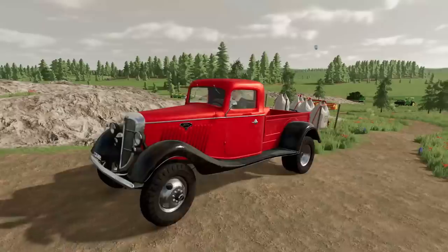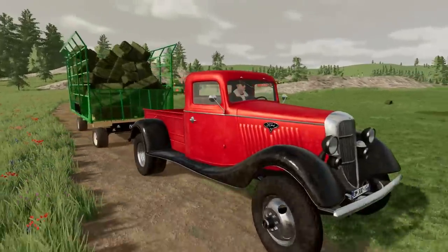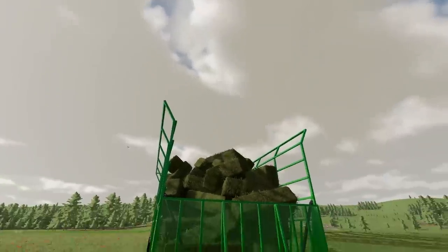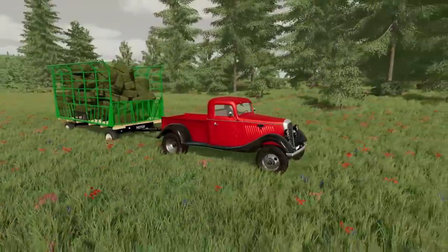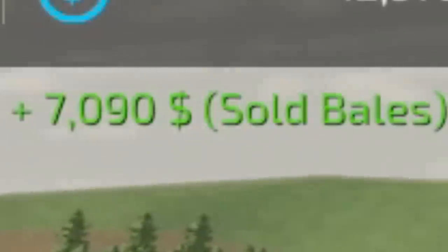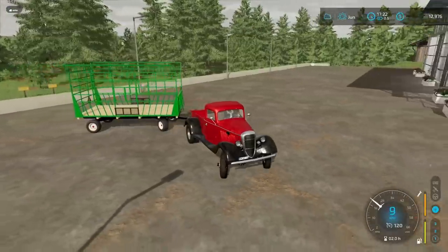After getting the trailer unhooked we hopped in the dually, grabbed our square bale trailer to get it hauled to town and see how much we could sell these for. It looks like one missed the cart — just gotta toss that in. With the dually loaded down and barely able to pull this, we headed into town. Once we got there, with all the square bales sold we had made $7,090, which brought us to just under $13,000.